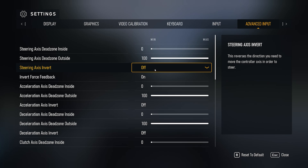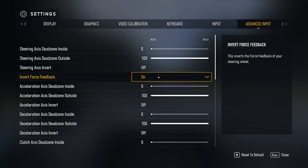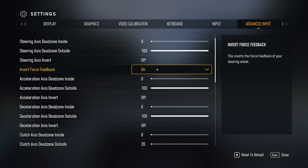Axis invert doesn't change for the steering. However, very important: invert the force feedback. This is what is set to off out of the box, and what makes the cars totally undrivable. The cars are basically dead in the center and then pulling you every time force feedback is applied.